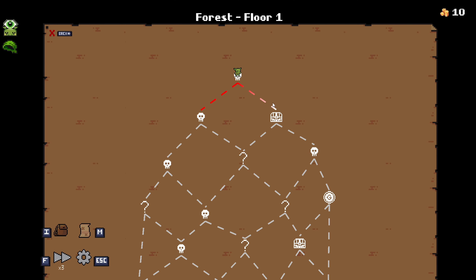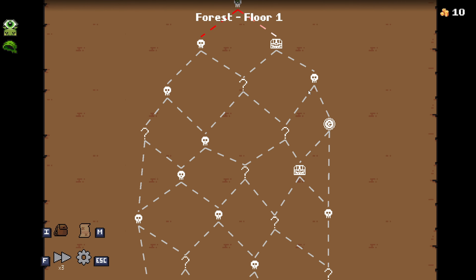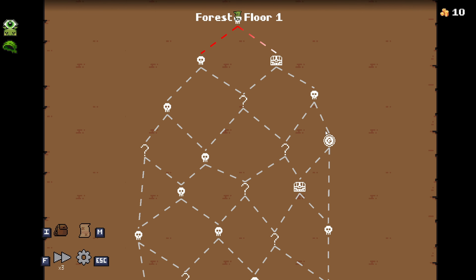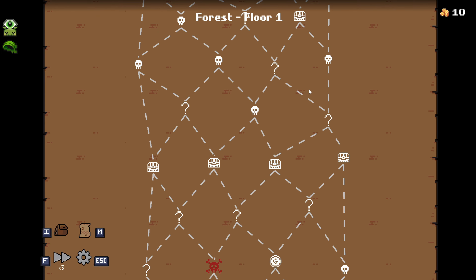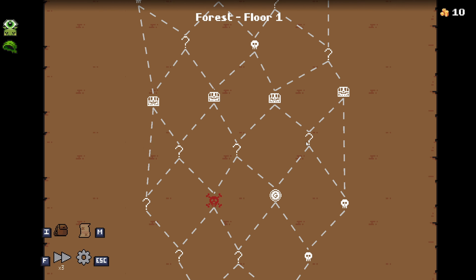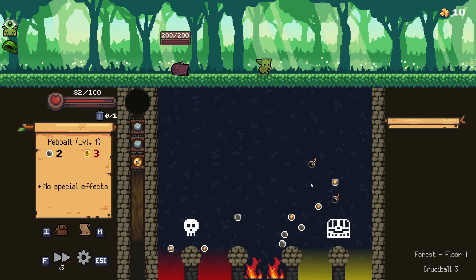Looking at the map, we have a treasure chest on the right, then another battle, then we got a merchant. We could save up a little bit of money off of that battle, remove one of the pebbles, go to the chest, move on down, take a couple more question marks, take the chest, a couple more question marks, another merchant. I think let's go ahead and take this right hand side — it seems to be the most beneficial to us.